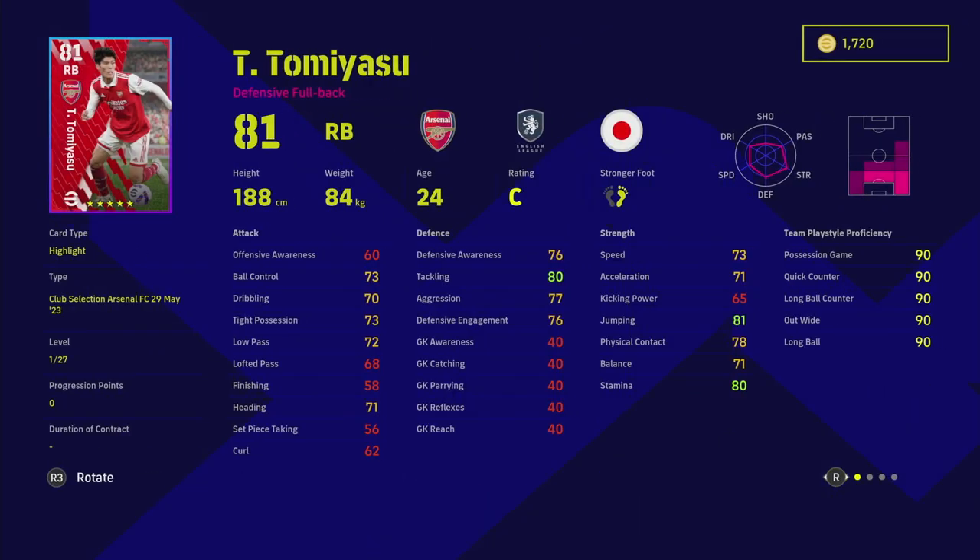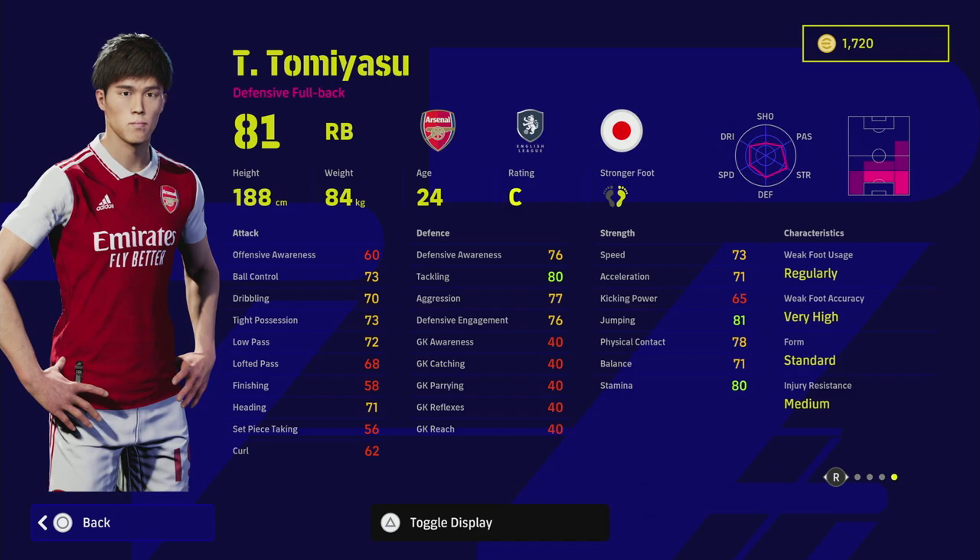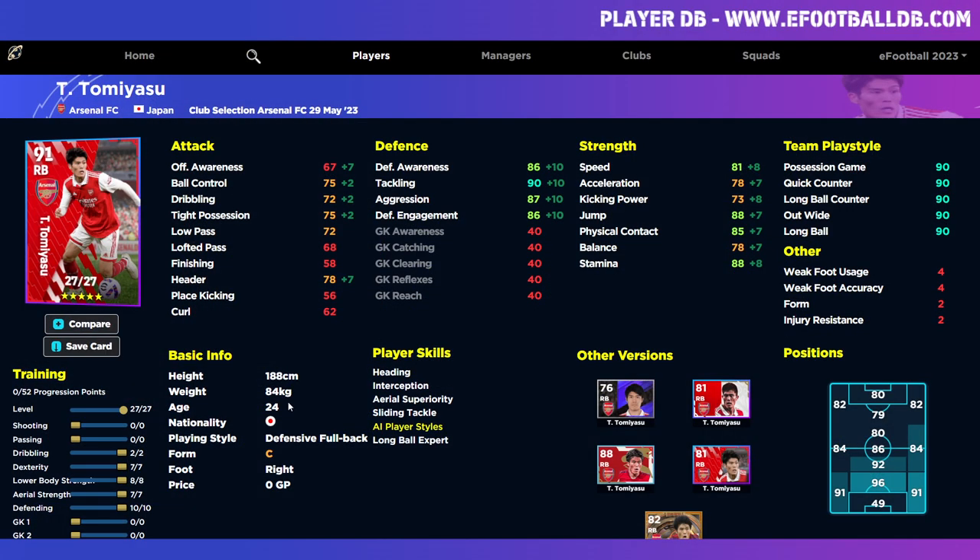Tommy Tomiyasu is probably one of the picks of the pack — definitely one of the best players in the game if you're starting out, and he can continue on as you build your squad. I would not play him at right back even though he's listed as a defensive fullback. I'd play him as a center back, because he goes to a 96 overall from center back with 10 into defense, 7 into aerial strength and dexterity, 8 into lower body, and 2 into dribbling. You can get him even more defensive if you go full CB.